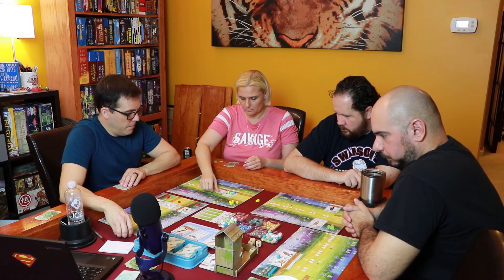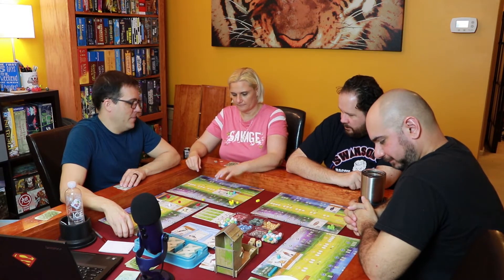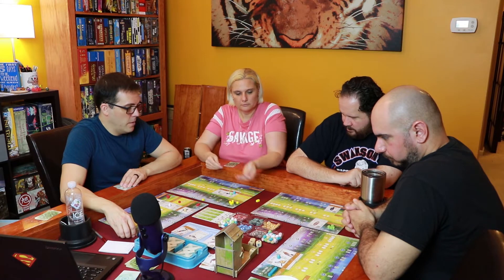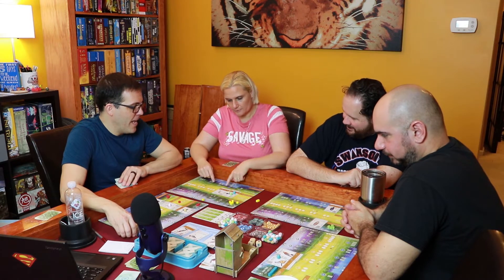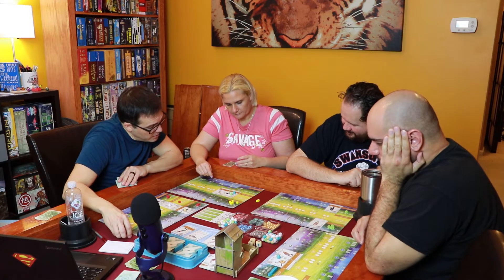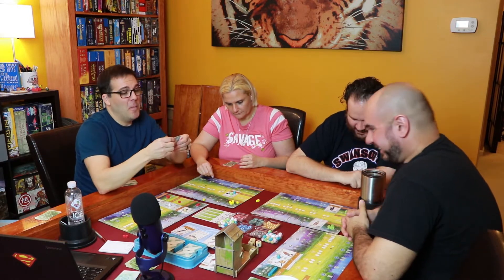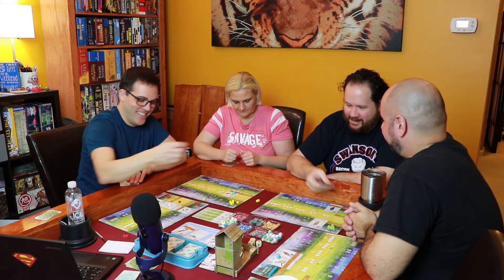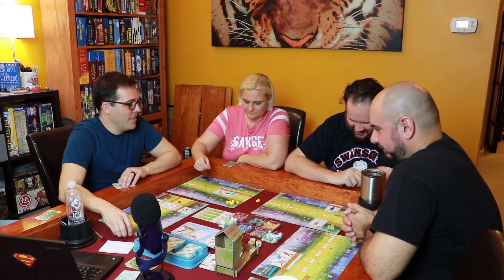The egg cost for placing birds in later columns represents the birds already nesting there. Someone notices an unusually-named bird: a Dickcissel. There's some amusement about the name before they get back to gameplay. Wes's turn: he's going to lay some eggs.